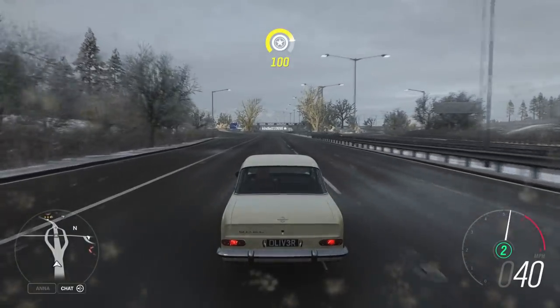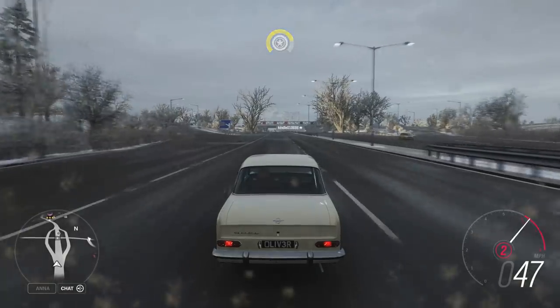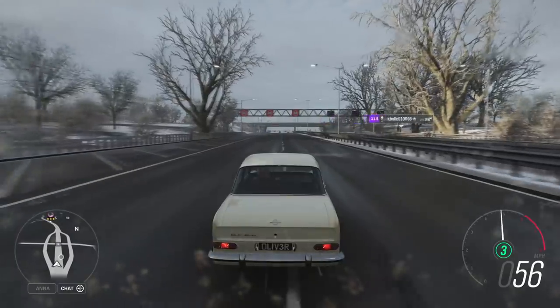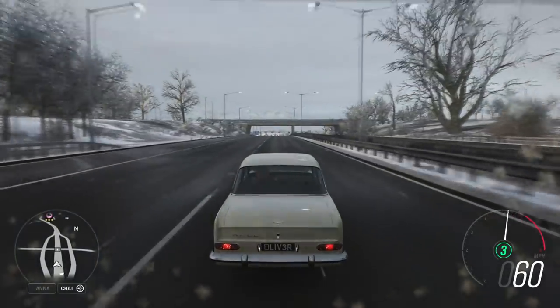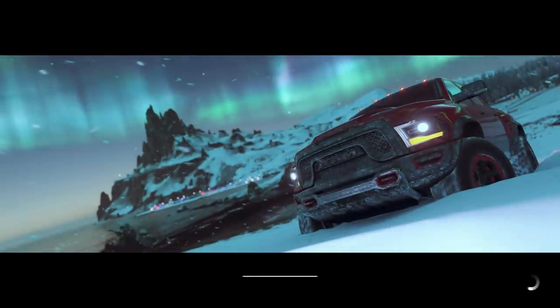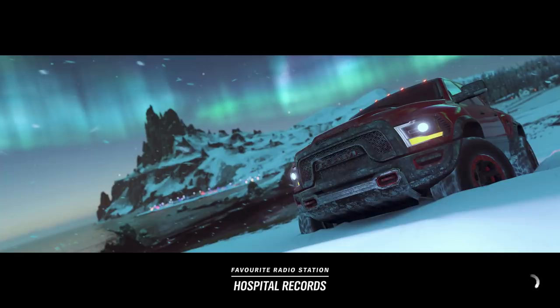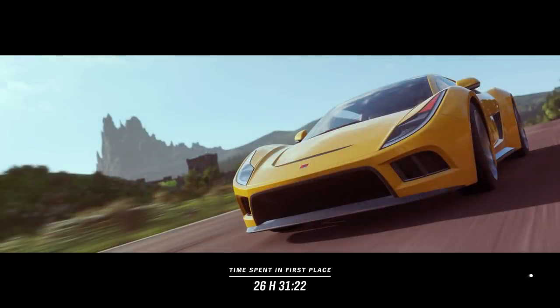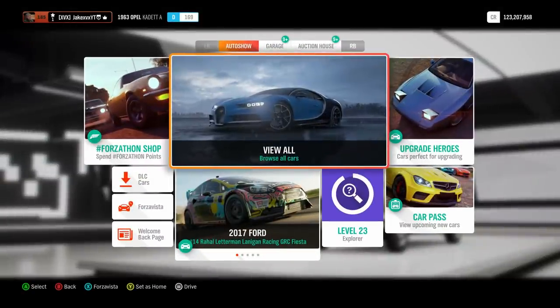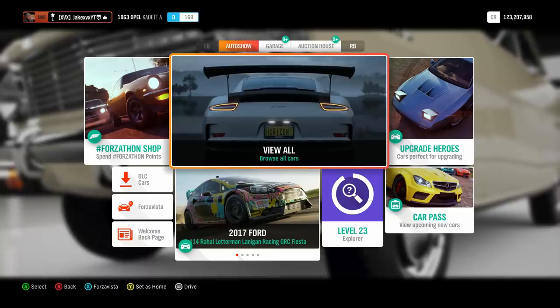Now let's talk about some features and updates. We're getting a brand new Horizon Story called Skillstreak. Basically, you start at one point in a certain car and have to get to another point while gaining a certain amount of skill points. For example, one star might require 25,000 skill points banked, two stars 75,000, and three stars 250,000. It'll be done in cars like the Porsche 918 and Bugatti EB110, has a great reward, and unlocks at level 60.